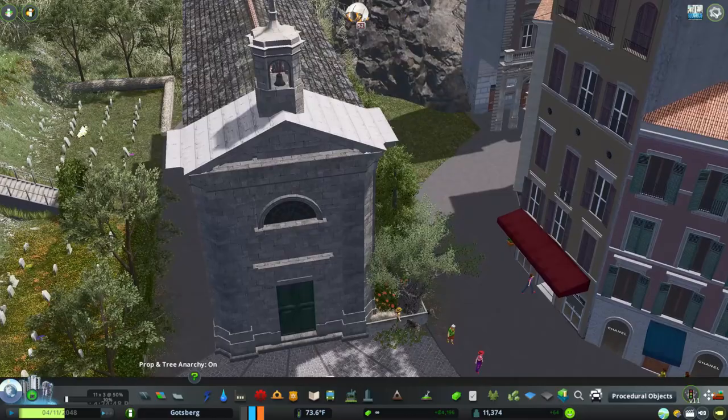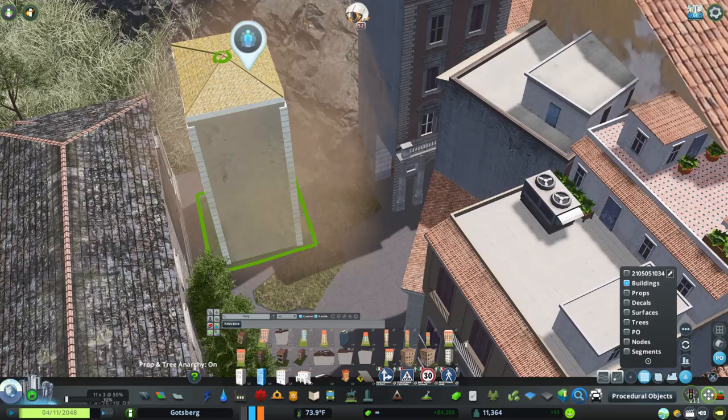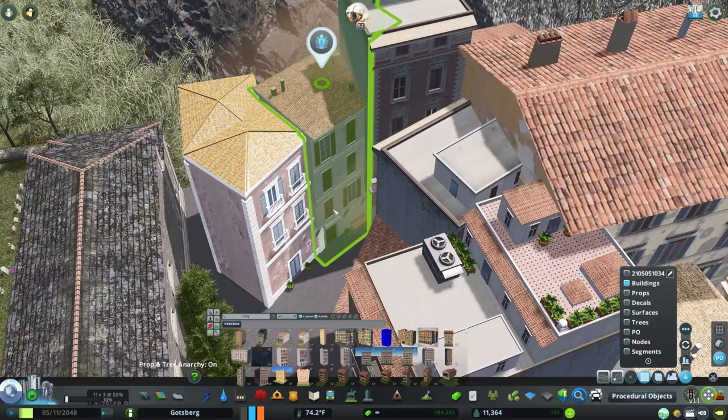I use a combination of real buildings and buildings manipulated with procedural objects here to finish off the town and really establish its final shape.